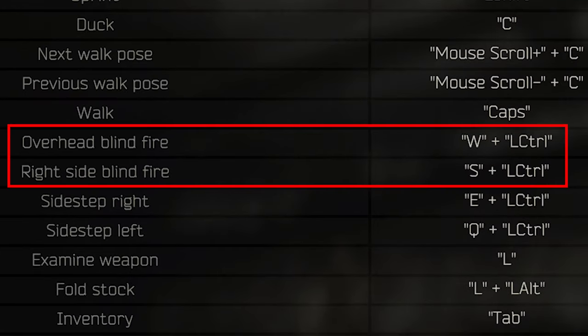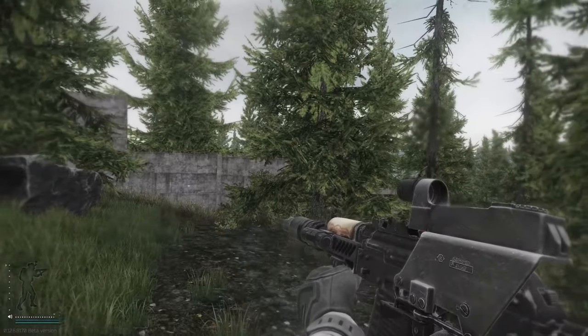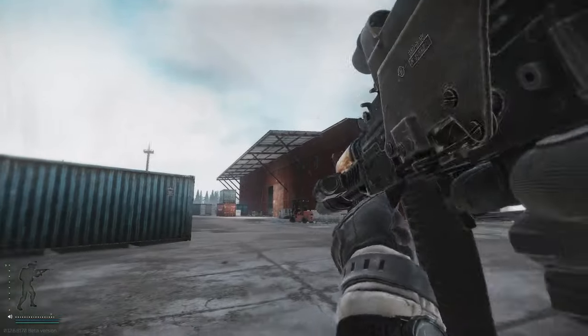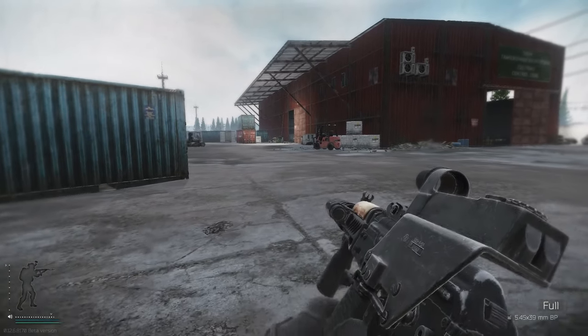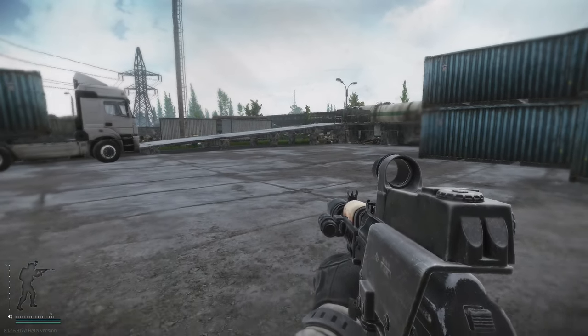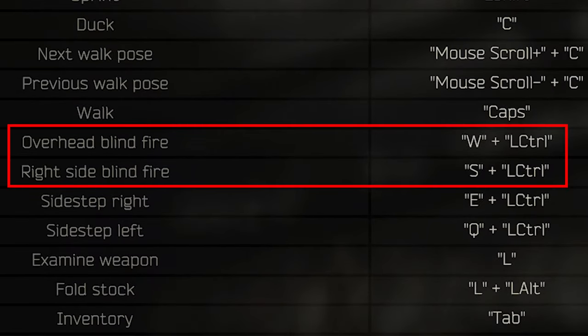Next, I would change the overhead blind fire to Ctrl+W and the right side blind fire to Ctrl+S. Alt is also bound to controls like checking your chamber and checking your magazine, and you'll often want to do this while moving around. I found that whenever I tried to check my magazine while walking forward, it would cause me to start overhead blind firing. Moving these to Ctrl — a button you press less frequently than Alt — fixes this, allowing you to check your magazine and blind fire just as easily and when you intend to.